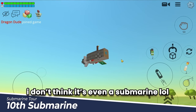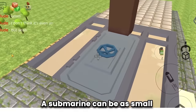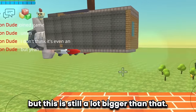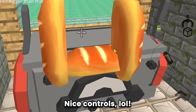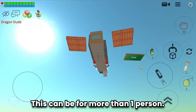This one might not even be a submarine — a submarine can be as small as to only fit one person, but this is still a lot bigger than that. Oh, a red periscope! And look at these controls — nice! This can be for more than one person.